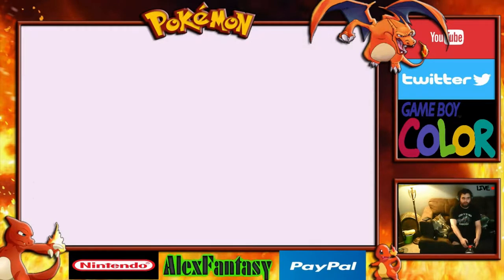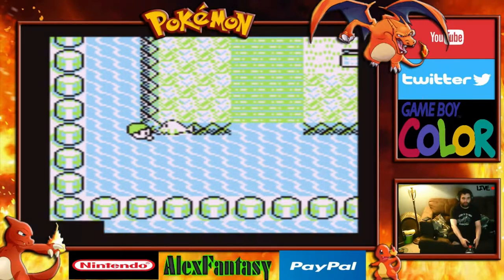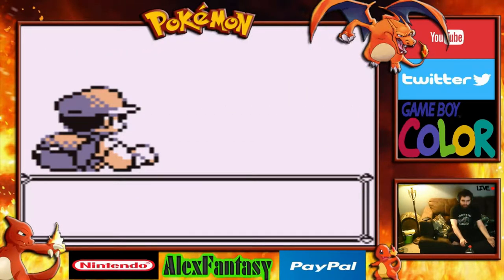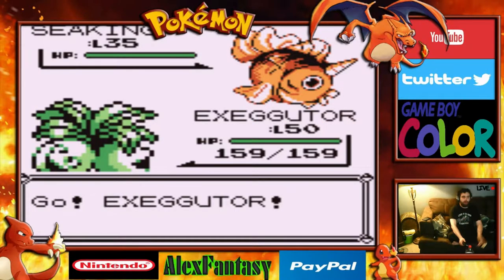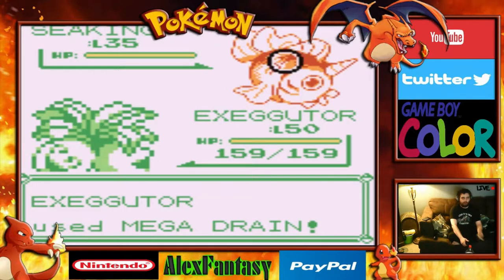Before we continue, we're gonna take on this trainer here because she's just off to the side. There's nothing up above where this person is swimming, so we'll just go ahead and beat her now. She's only got one Pokemon — it is a Seel — so our Exeggutor should do the job. We are all set here for another video and ready to go.